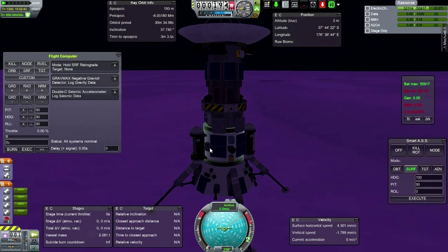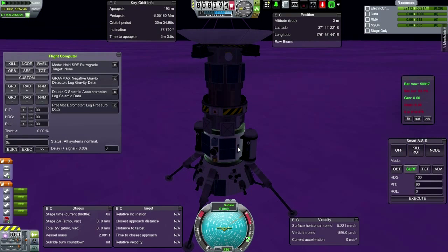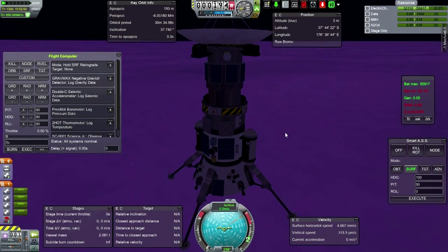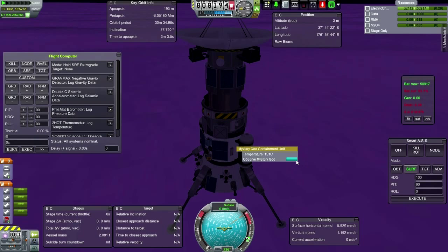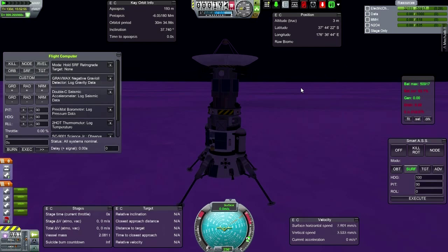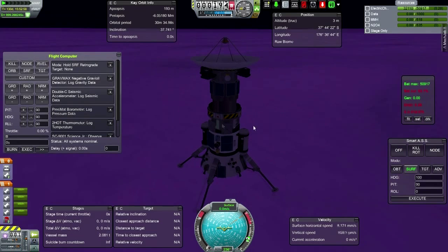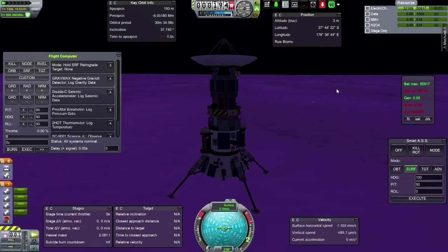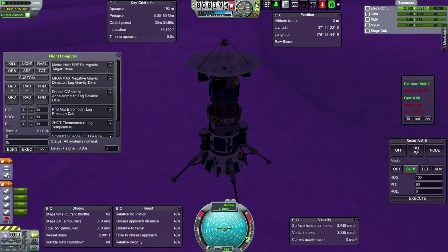I'm gonna log seismic, gonna have the pressure data, gonna have the temperature, gonna do the science junior, gonna do the mystery goo. Here we are — we have managed to successfully land on the surface of Venus intentionally. Finally. Not quite the original mission mode, but successful anyway.